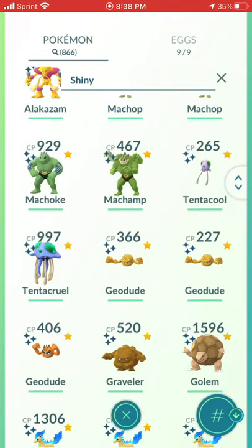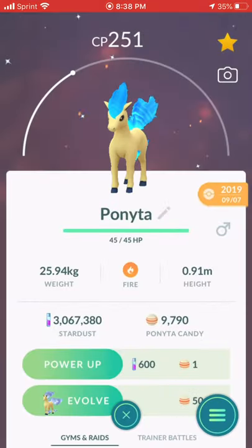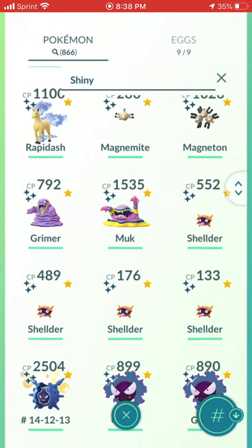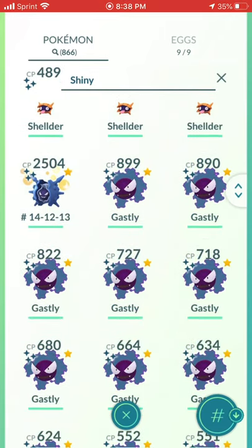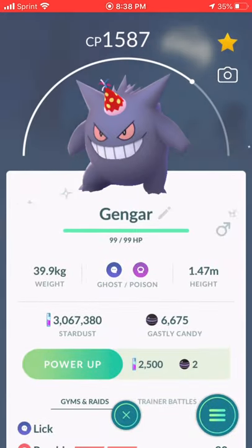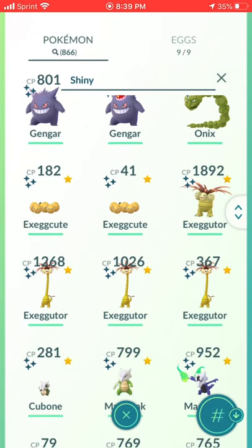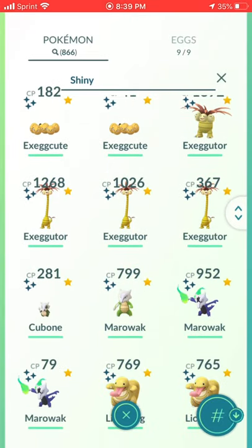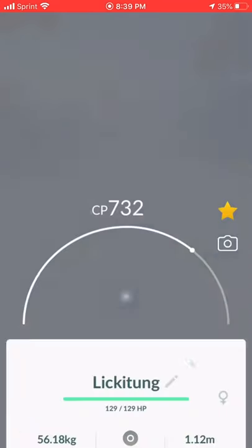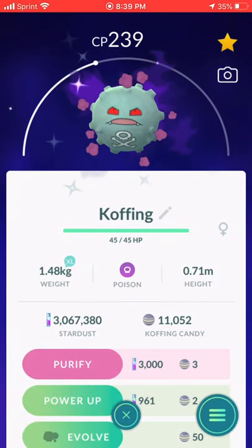Machop, Tentacool family, Geodude family, Ponyta — this is a good-looking Shiny. Magnemite family, Grimer and Muk, Shellder, a bunch of Gastlies from Community Day, Haunter, Gengar — I got the hat from the Gengar Raid Day. Onix, Exeggcute, and Alolan Exeggutor. Both Cubone/Marowak and Alolan Marowak. Lickitung that I got from the Raid Day — amazing. This Shiny Koffing looks great.